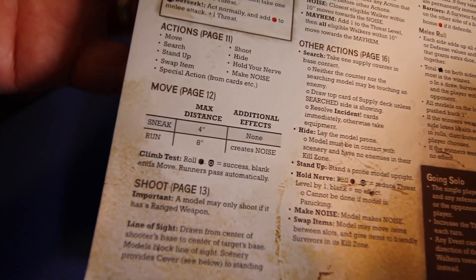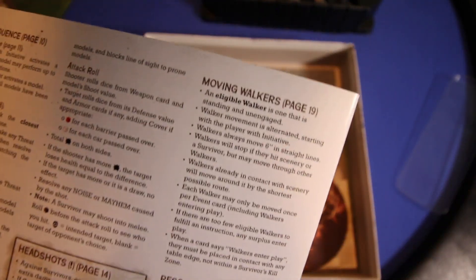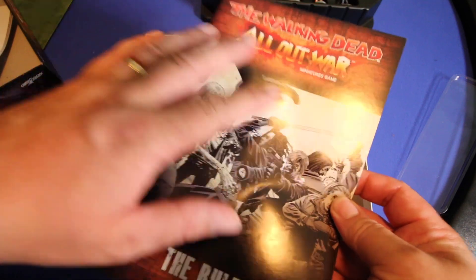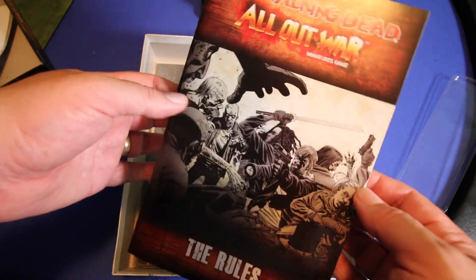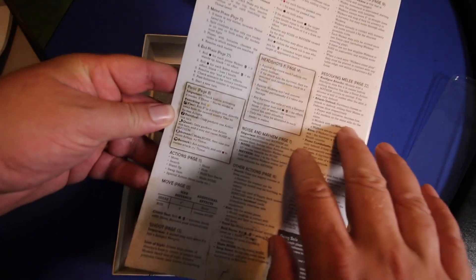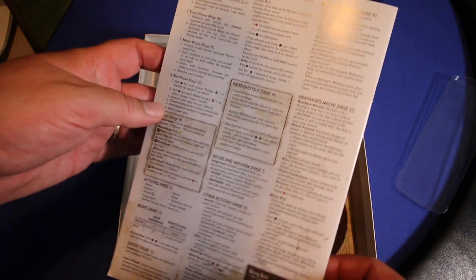On the back, what I think every rule book should have, is basically a quick reference — almost an index. It covers everything that happens in a turn, every possible action you can take, different consequences, and how to move the walkers, who move in a very automatic way. After you read the rules, if you're not great at remembering every nuance, there's a great quick reference sheet. After you've read the rule book, this is really all you need sitting beside you as a quick reference.